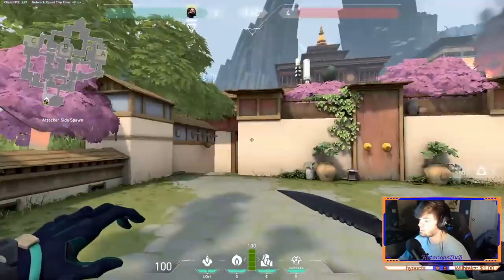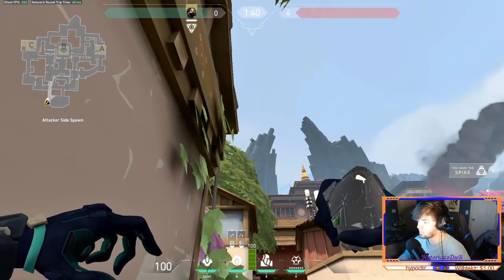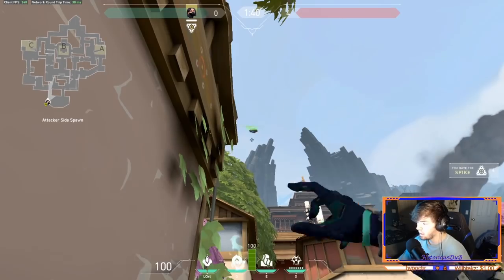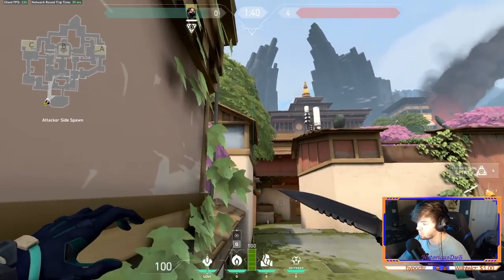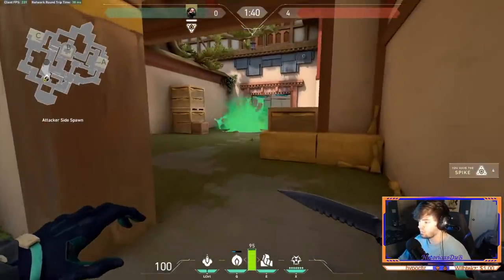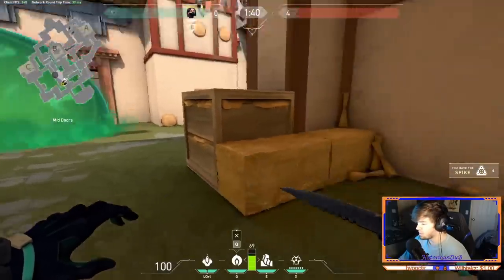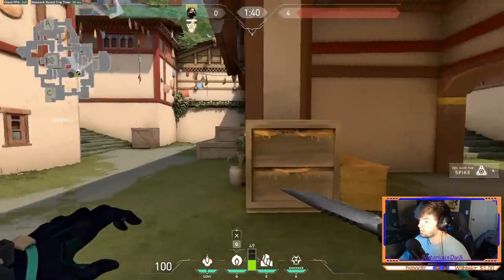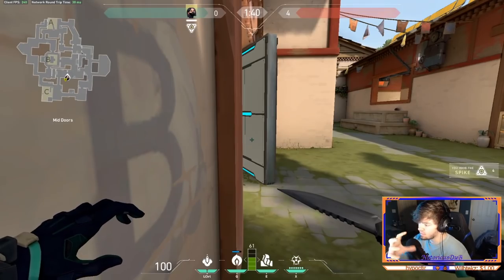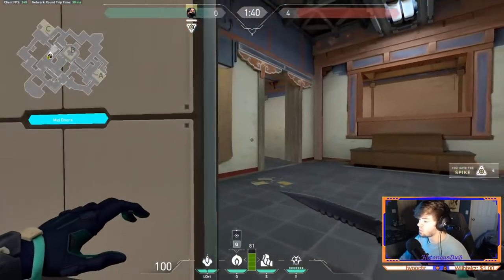Smoke number five is going to smoke off window room from spawn. All you do is tuck yourself in this corner and aim for the farthest left stone, just a little bit above it — anything above it will do, because aiming right at it will get stuck on one of the limbs. I only throw this if my team keeps taking an aim battle against a really good player, or if I'm playing lurker while my team operates A — I'll throw that, get tucked in, and listen for whatever's rotating C or close mid.